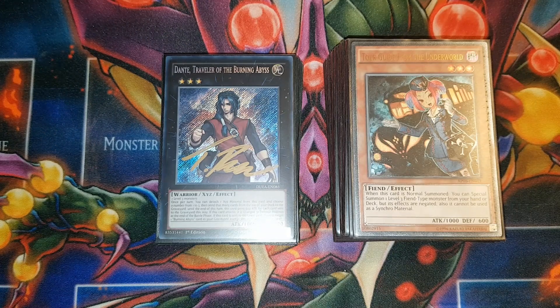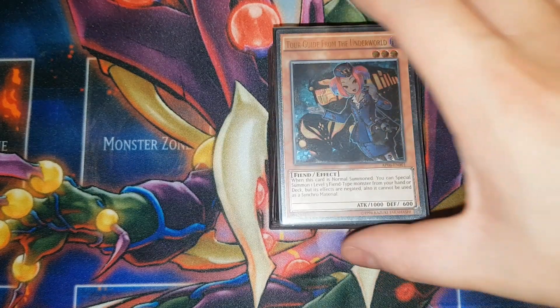Hey guys, Reginald Duck here back today with another exciting deck profile. New ban list, new build of the deck - Block Dragon BA is dead, and that was probably my favorite build for a long time. But they did give us Bardiche back and obviously now we've got three Tour Guide and two Graff. So this is probably the best the deck's been in years. I'm really excited, so let's get into it.